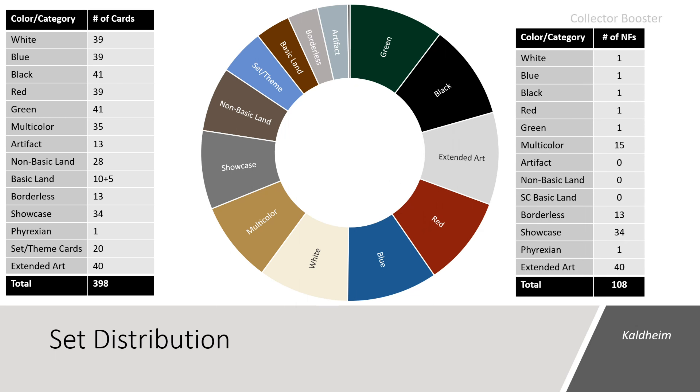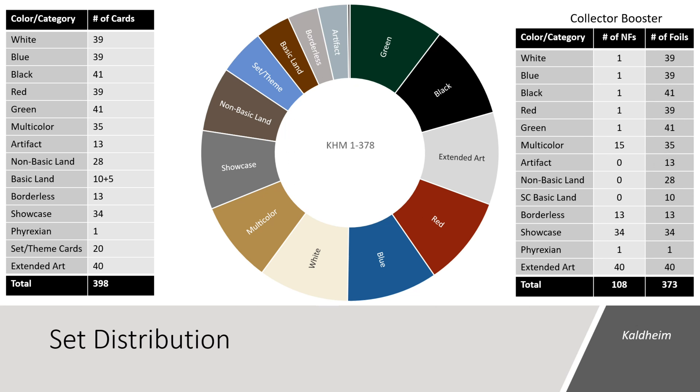In the Collector Booster Packs we can see 108 cards in non-foil, including one high-numbered rare from each of the primary colors of Magic. We can also see 15 rare and mythic multicolored cards, all of the Borderless, all of the Showcase, the one Phyrexian, and the 40 Extended Art cards. In foil we can see every card from the main set except those five rares numbered 374 to 378, as these rares were never printed in foil. You also cannot see the 20 themed cards numbered 379 to 398, as these are exclusive to the set and theme boosters.